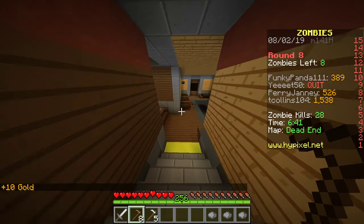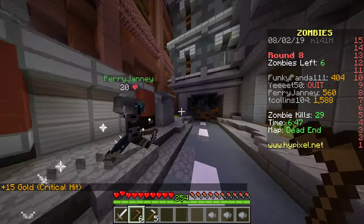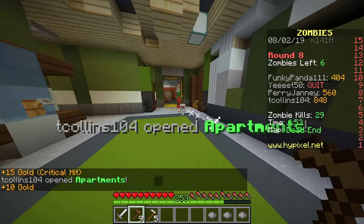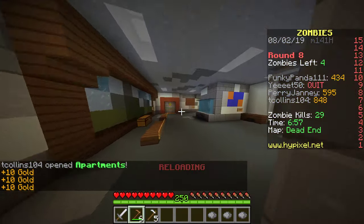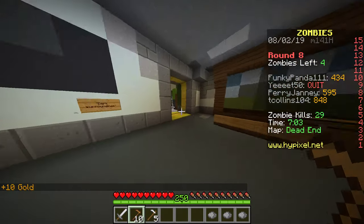How are these guys finding all the zombies and I'm stuck with basically nothing? I guess maybe these guys are the more experienced ones — maybe I'm the one who's foolish. Apartments unlocked. I see he followed me — he wants my kills, that's what it's all about. Apartments is actually an important unlock.